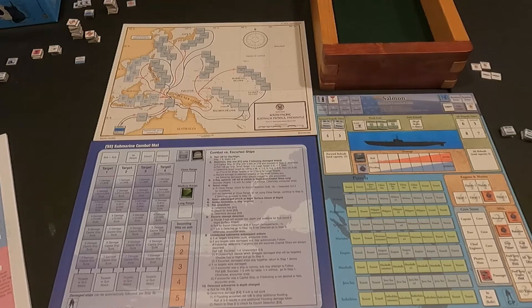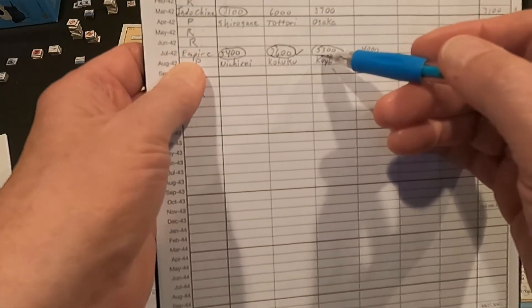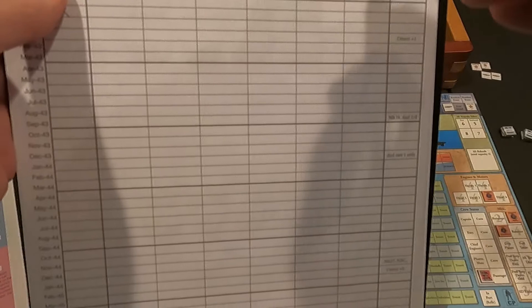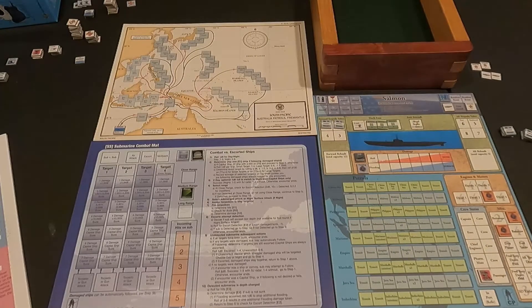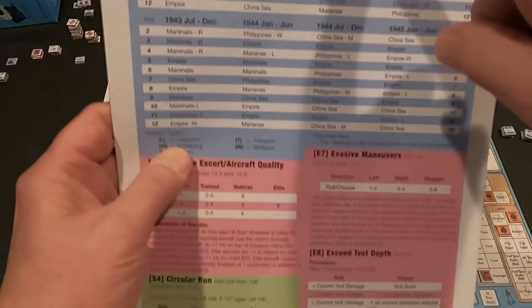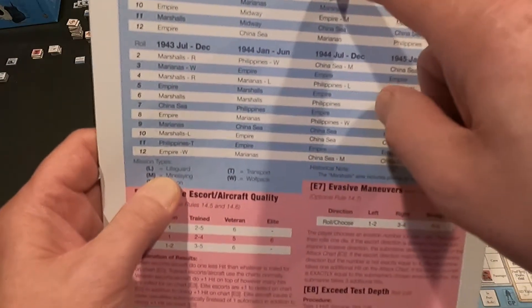Our last mission we sunk three ships for a total of 13,300 tons, so we're up to about 23,000 tons sunk right now. Our torpedoes got a little bit better — their duds are only one to three now instead of one to four. So first thing is check out our next patrol assignment. December 42, column two, and we get a four.